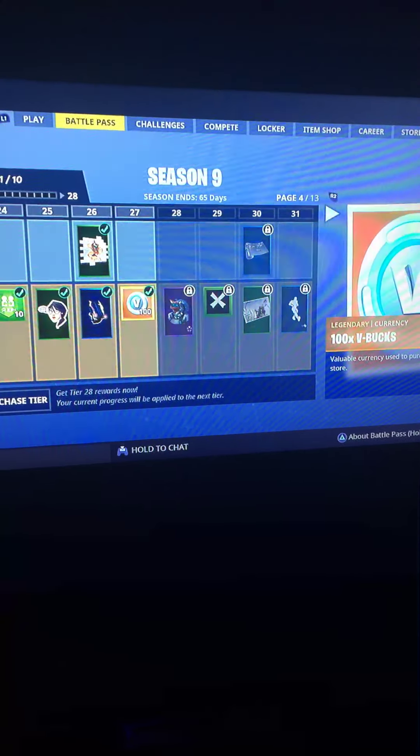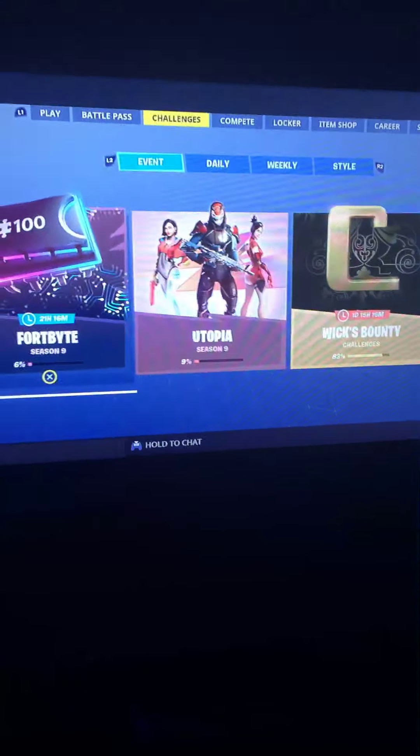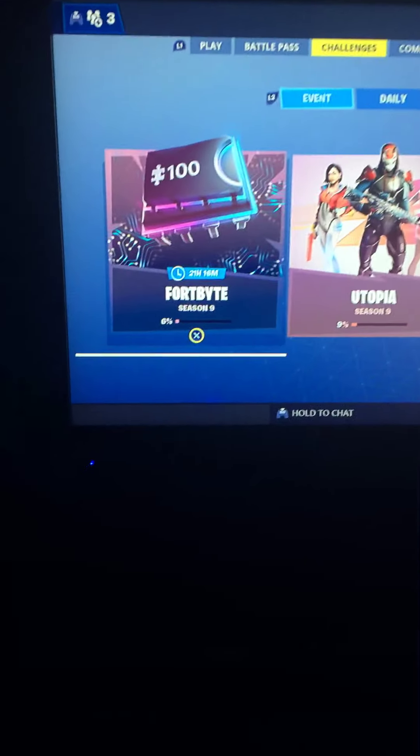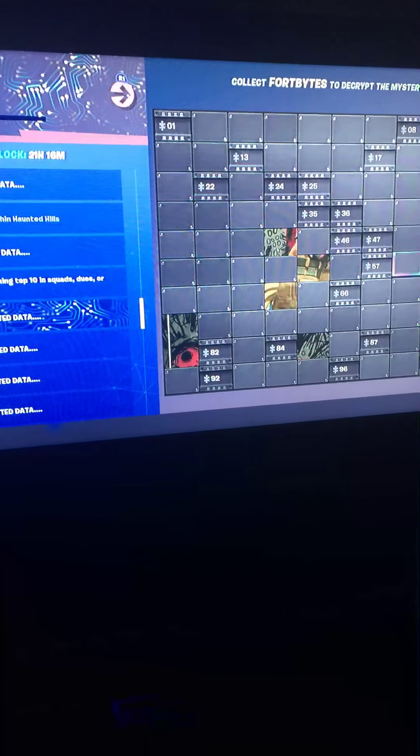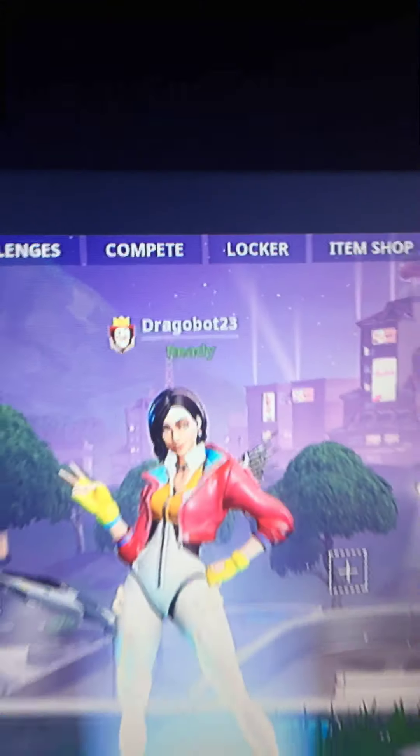Hey, what's up guys, I'm back with another video. Today I'm going to be doing my first Fortnite video, and I'm going to be showing you how to get a fort bite — or fort bit, whatever you call them. Right here is the fort bite, and today I'll be showing you how to get number 47, which is found between the reboot van, the pilot camp, and a crash battle bus.